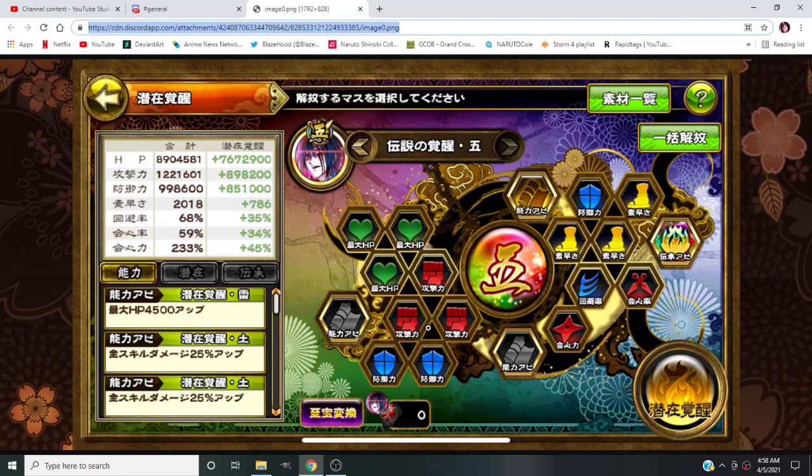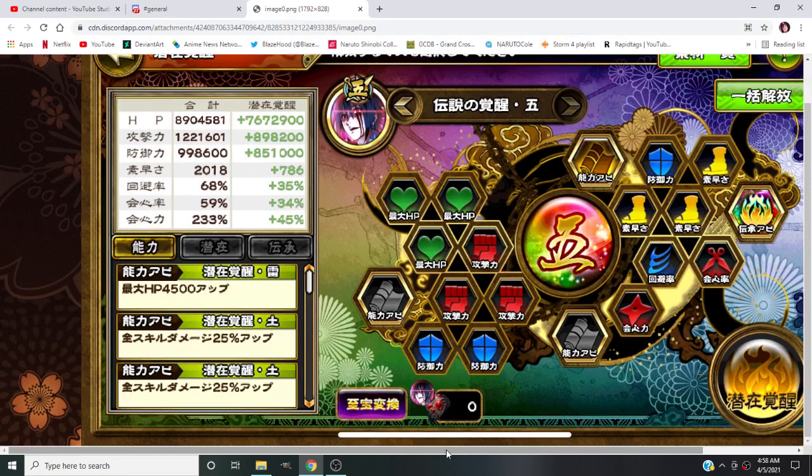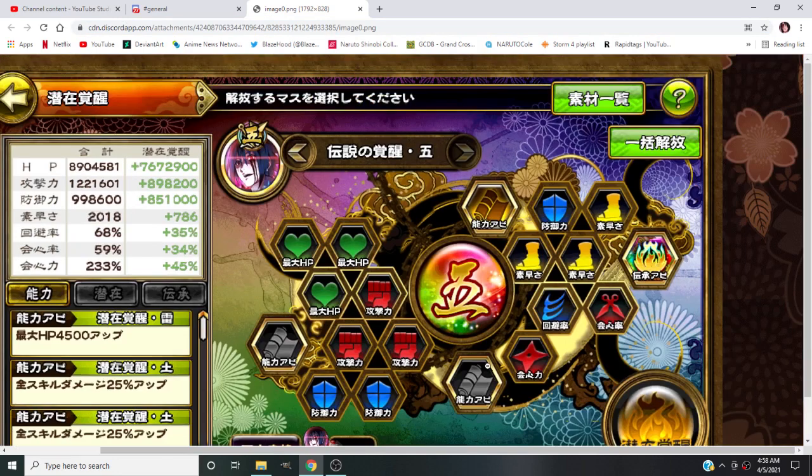Hey, what's going on everybody, Blaze here coming at you with another Naruto Shinobi Collection video. I'm gold frame and max legendary - my V1 God Killer Sasuke is now max legendary. The only things that can still be done to him are giving him a rainbow frame in the future, or feeding him dupes for skill level. I've given him the level three kunai drop and I was testing him out earlier.